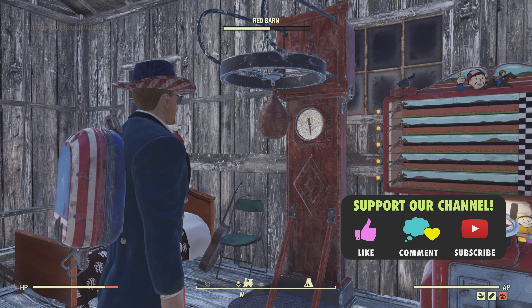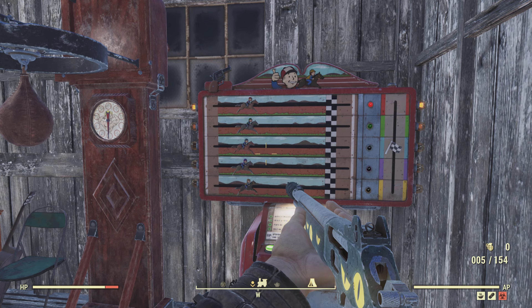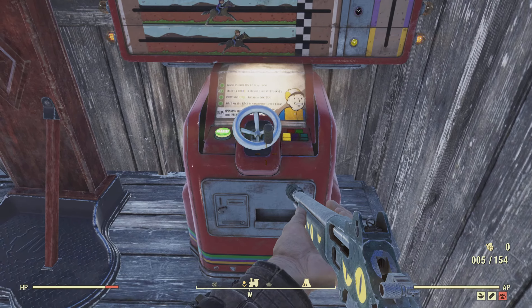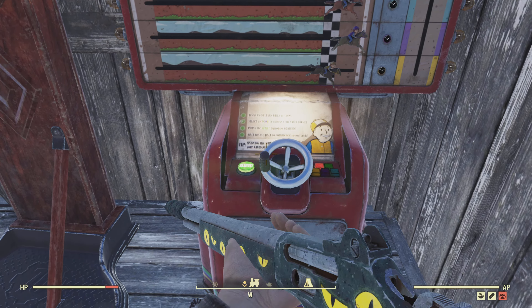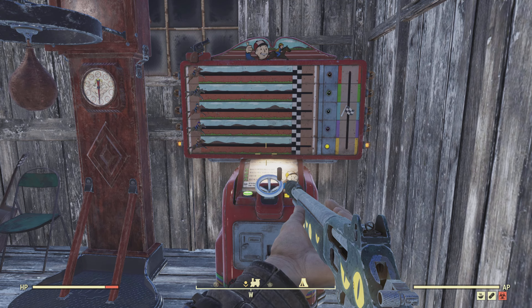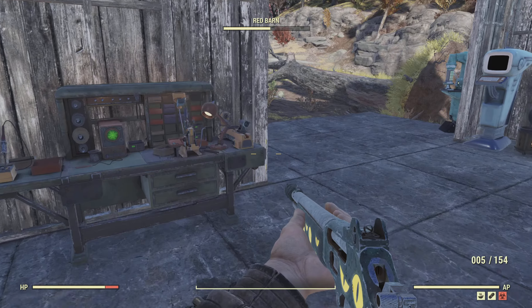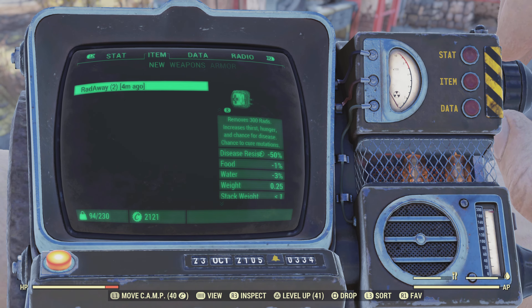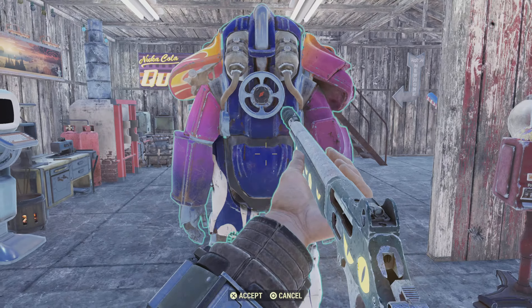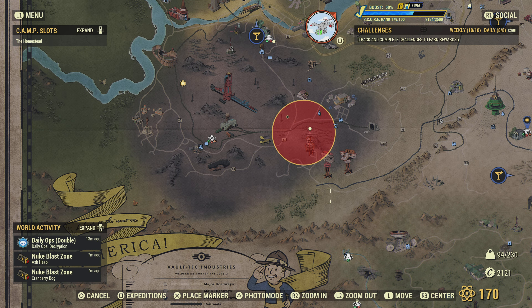Welcome back folks to Fallout 76. We're getting our perks in here quick - we just hit each one of them like always. Alright, so today's deal guys: we got our first set of power armor from last episode, right here, and we're going to be using that today. We're gonna go down here and try to do our Minor Miracle mission.